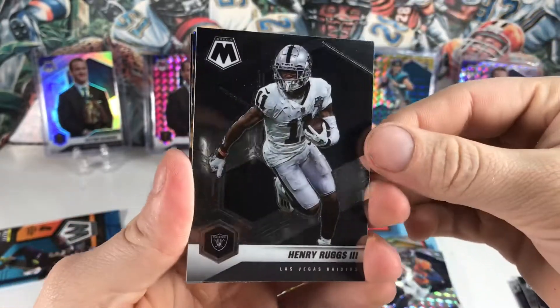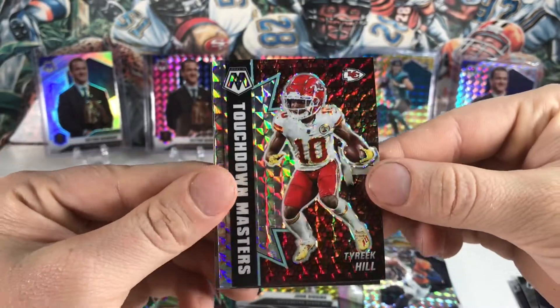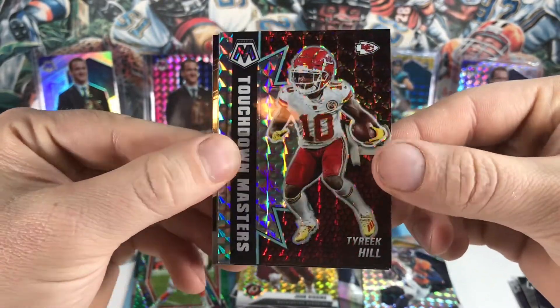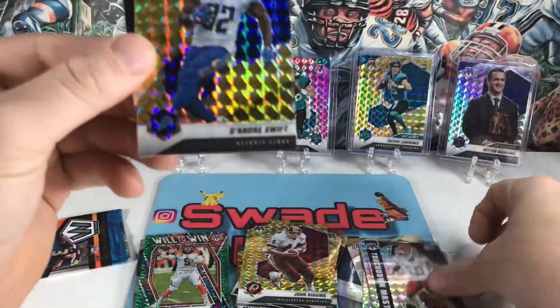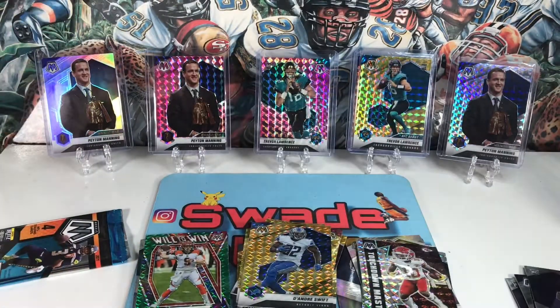Here he is again — got a silver of Tyreek Hill, now in the Dolphins. Super crazy, I think he'll still do good there. Got a yellow of DeAndre Swift, and then Jared Goff who always loves to show up.